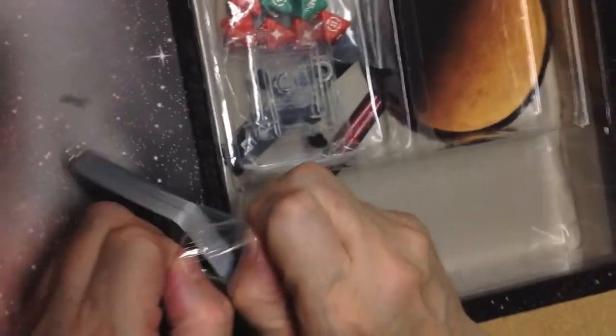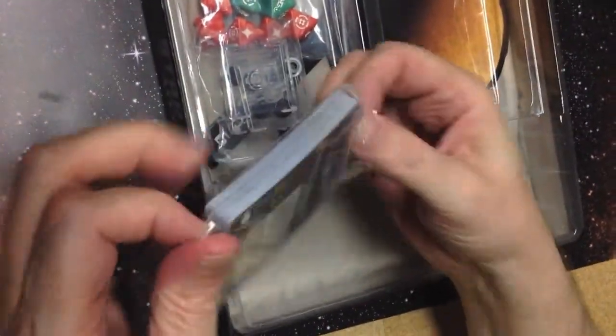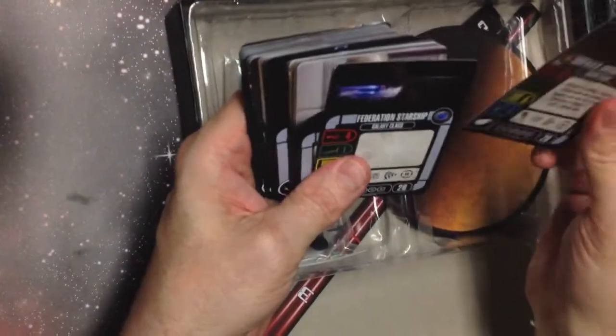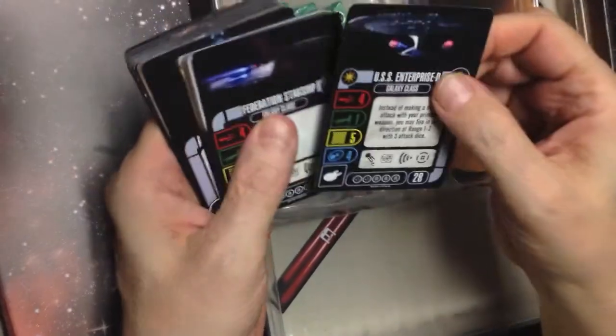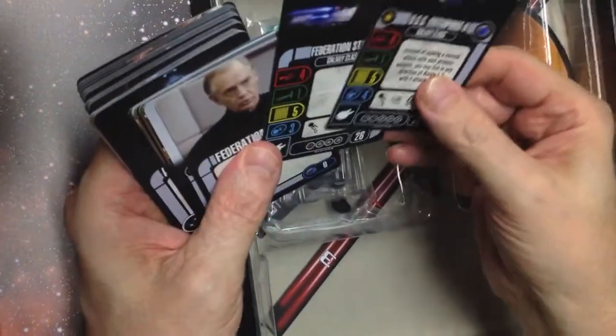Are the Klingon and Romulan ships named ships from the show, or are they just generic? I think they're an actual named ship — we'll find out. We have the Enterprise at the top. The cards look nice. How do they feel as far as durability? There's some texture to them — they'll hold up at about playing card quality. Would you want to put those in sleeves? I would eventually want to put them in sleeves — pretty quickly, actually.